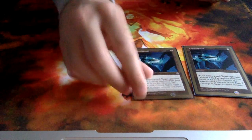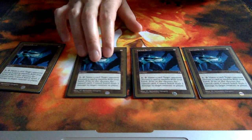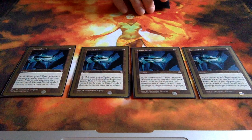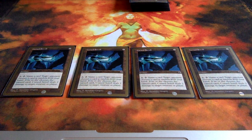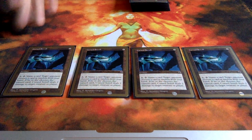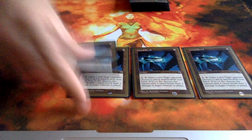And then we got 4 Cursed Scroll, which is again a really fun card to play. You're obviously not meant to have too many cards left in your hand with this deck. If you have mountains left in your hand, you can just name Mountain as the card and deal 2 damage to your opponent every turn. This used to be a staple card back in the day in most decks, and I can totally understand why.